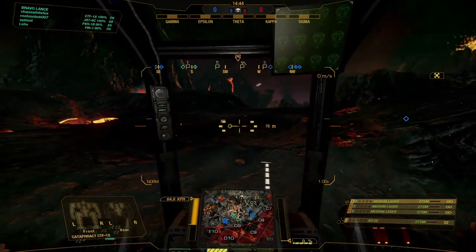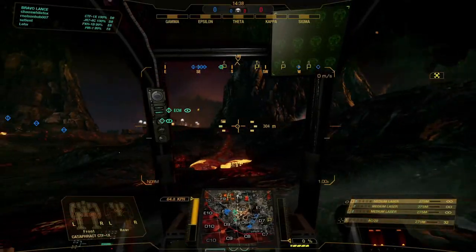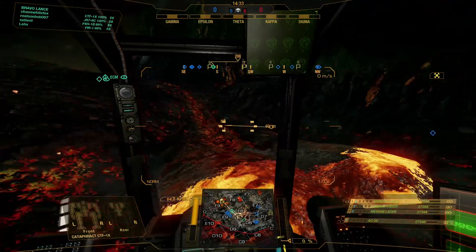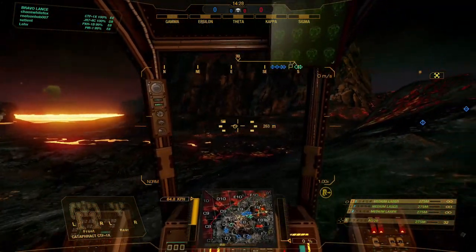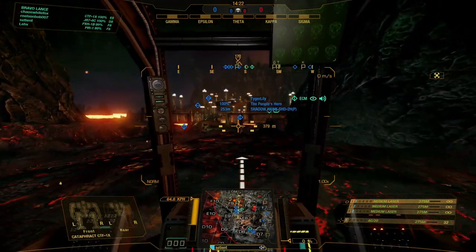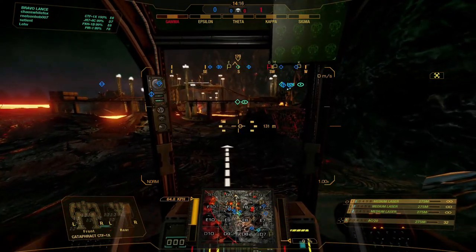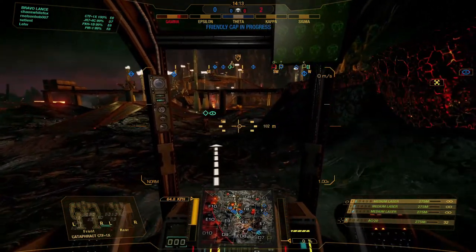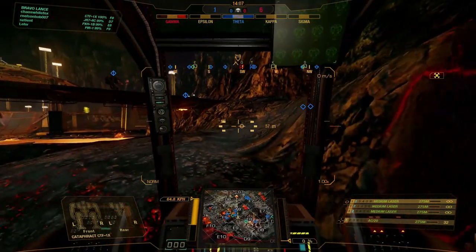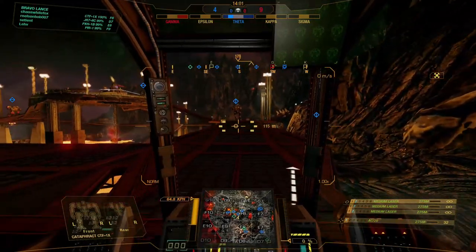Hopefully our lights catch Sigma on the side. Let me take a look at the map — we're not particularly fast but not too slow. The environments are sweet — being in lava is pretty cool. Why isn't someone going to Sigma? We're going to stick with the group a little bit, let them capture while we keep heading towards Theta, and try to see where the enemy is.